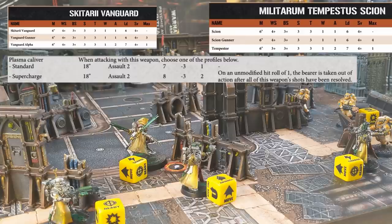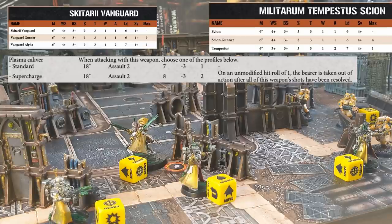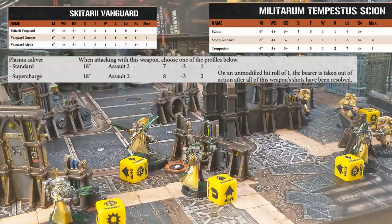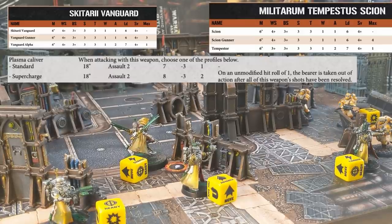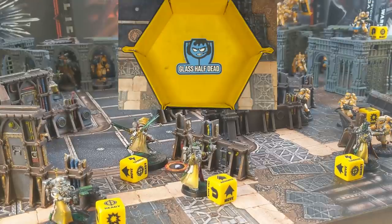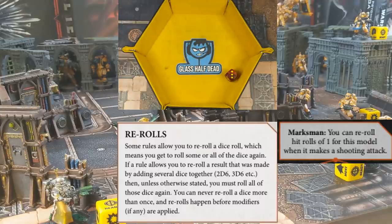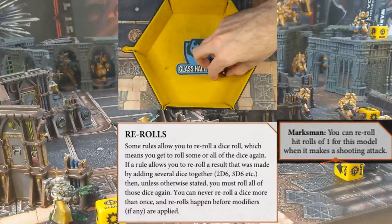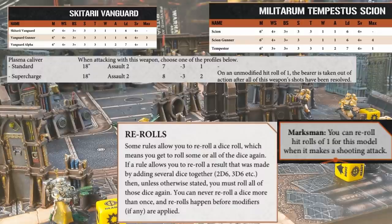This is an Assault 2 weapon with two profiles: the Regular Shot or the Overcharged Shot. Before rolling the hit roll, the Admech must decide which profile to use. He decides to go with the Overcharged Shot so he can roll 2 damage on the injury roll. The negative is that if he rolls a 1 to hit, he is removed from the board. He rolls both shots at once using the fast rolling rule. However, when using Overcharged Plasma it's recommended to roll them one at a time to lessen the likelihood of rolling 1s. The Sniper rolls a hit and a 1. As a Sniper Specialist he can reroll any 1s he rolls, but unfortunately he rolls another 1 - and you can never reroll a reroll. This means the model will be removed from the board once the other shot has been played out.